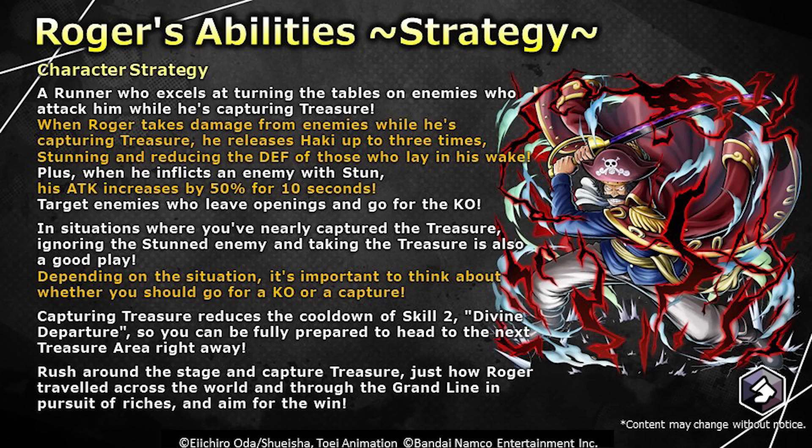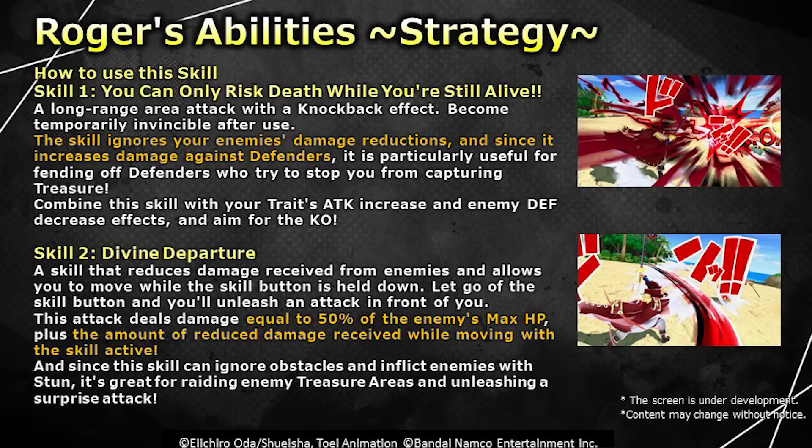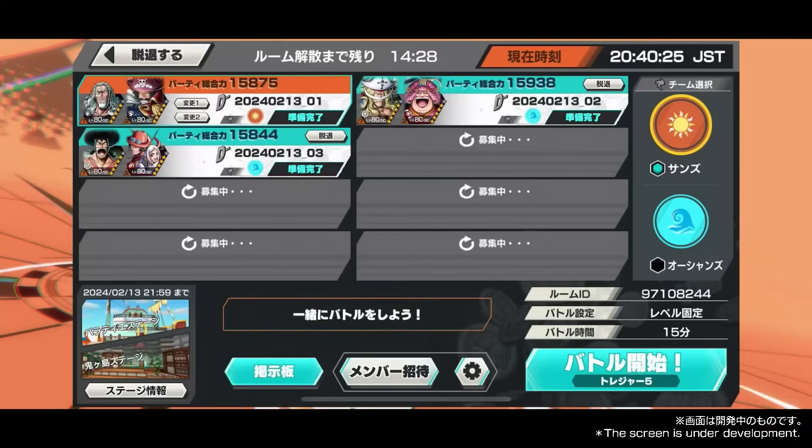Dude, as soon as he started running with that Kamusari — no more, Roger went chill. Look at that, bro, he runs with it. Gains invincibility, deals damage to enemies, knocking them out, and ignores enemies' damage reduction. Defenders are cooked — Whitebeard's cooked. Whitebeard is so cooked, bro — it's actually over. 50% of Roger's maximum health, Roger will be... wow. So it's kind of like a mix of OG Roger and Film Red Shanks. He has the one HP ignore himself. Roger and a really black team — yeah, it's gonna be sick.